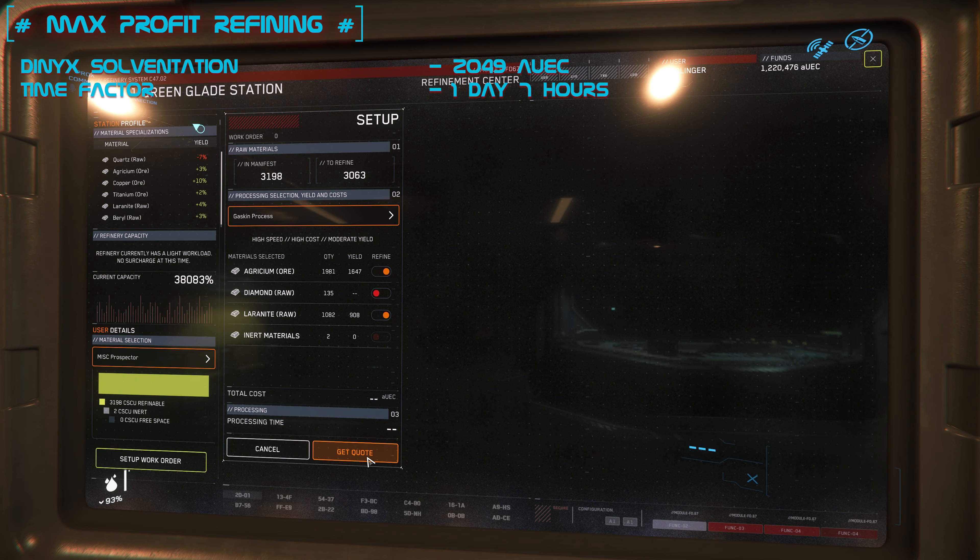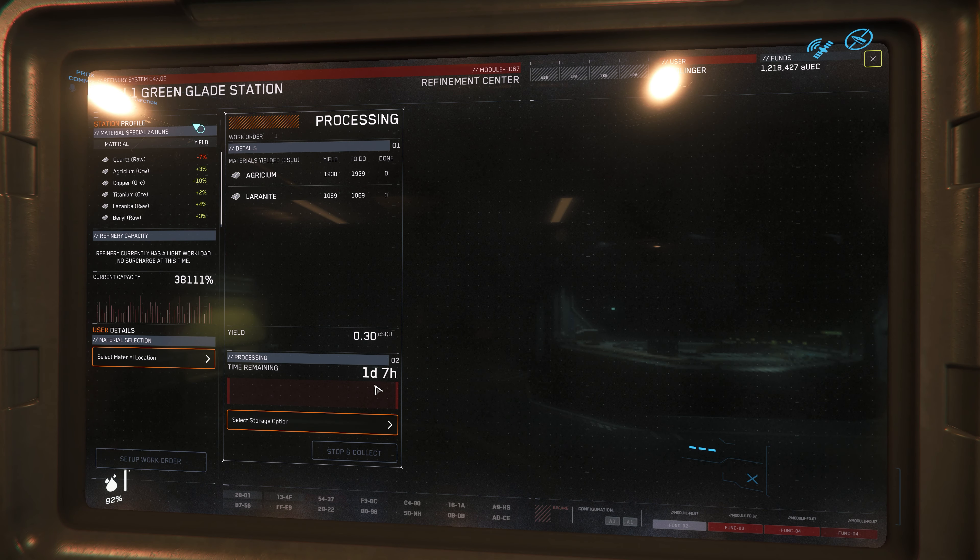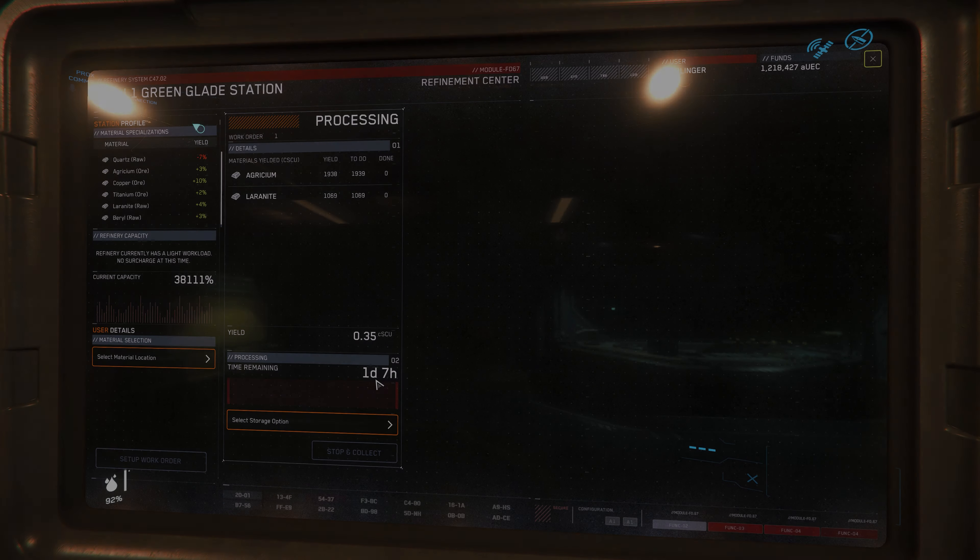We get nothing for unused materials, but we don't have to pay for them either. Therefore the tip: only load what you want to refine later — because either we have something in the hold which we can use later or we have to pay for it even though it might not be worth it. The different times and costs are really quite different, making the difference between a successful refining process with good payment or a not-so-profitable but less time-consuming venture.